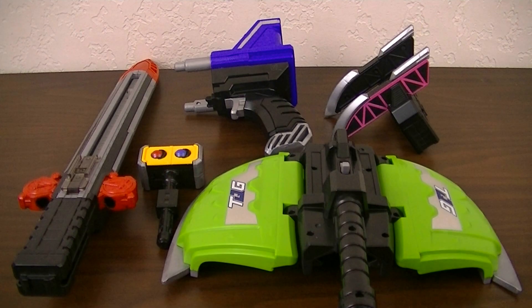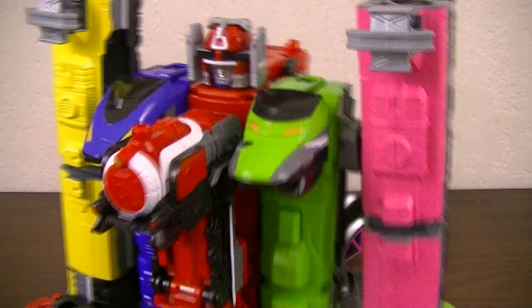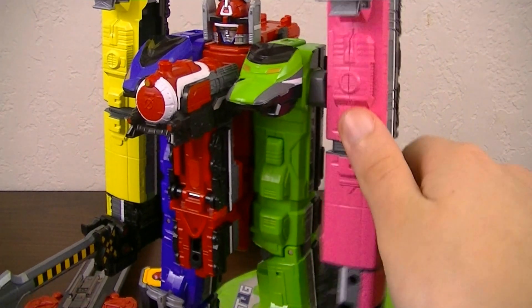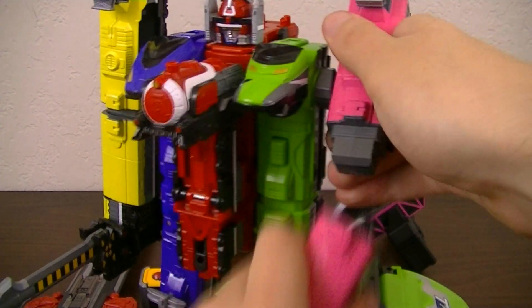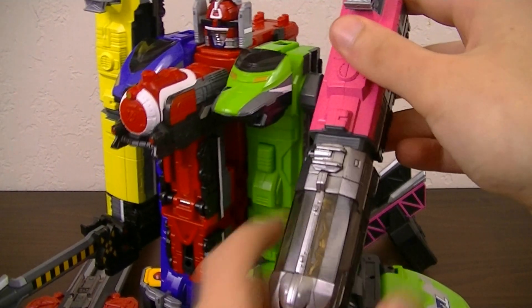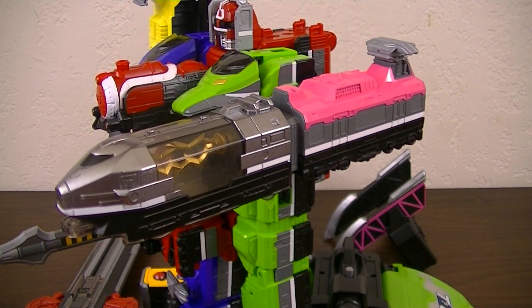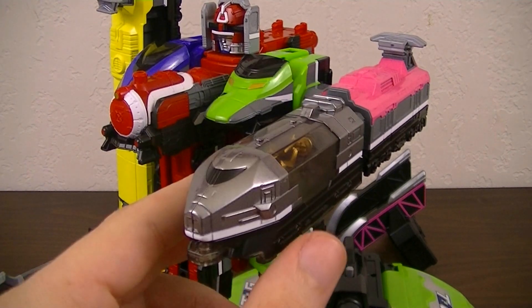Next, we bring in the Tokyo set, and by taking off Pink Russia, we can replace it with Energy Russia to make Tokyo Energy. Now similarly to Scope Russia, because it's primarily used with weapons, it's unknown and probably unlikely that this will actually combine with Tokyo in the show, but it's still a nice looking combination.